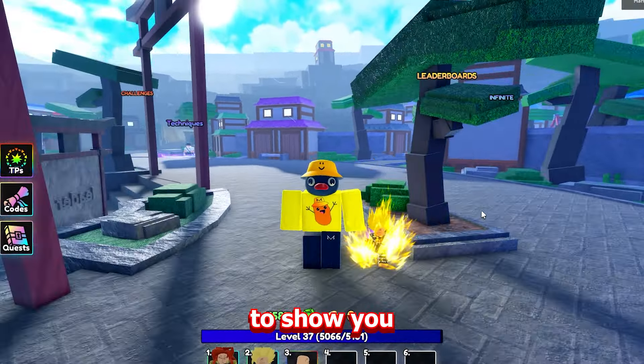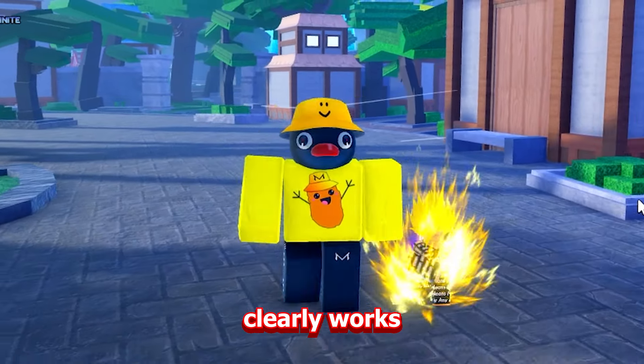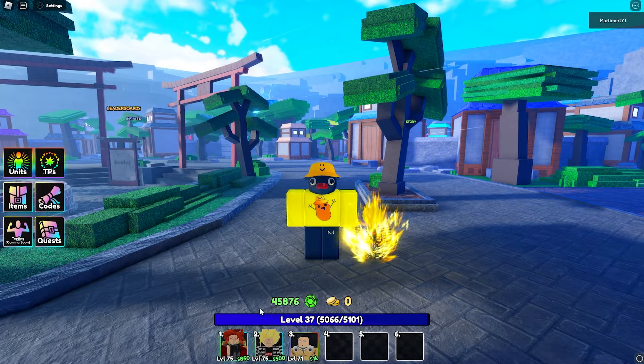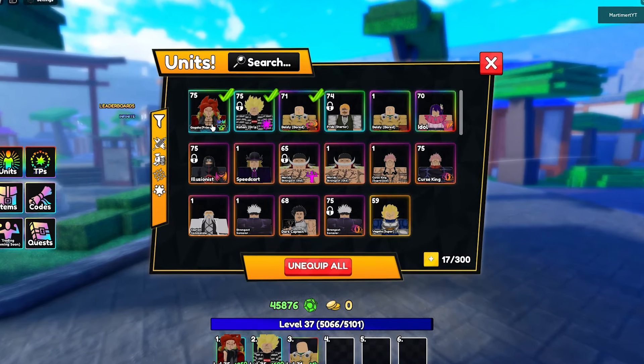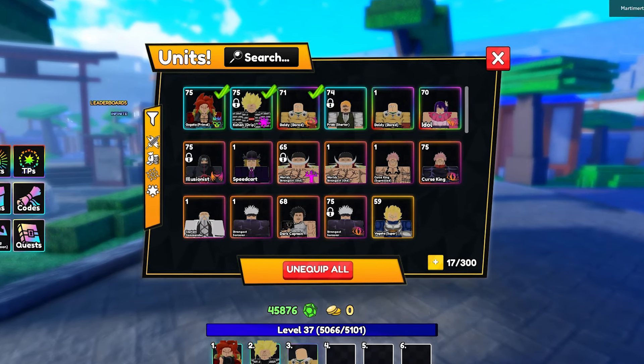In today's video I'm going to show you how you can AFK emeralds. This strategy clearly works — I have 45k emeralds. There are no set units you need for this, just make sure you've got one or two strong units with one costing 500 to get you started. I'm also going to do this with no farm to show you how easy this is.